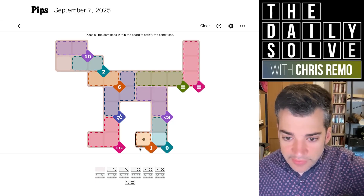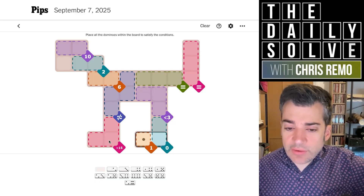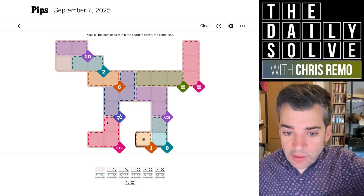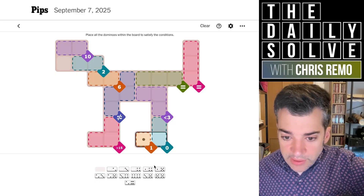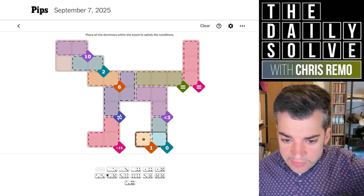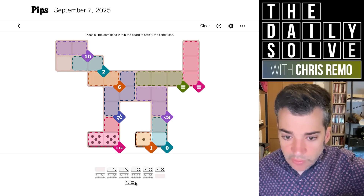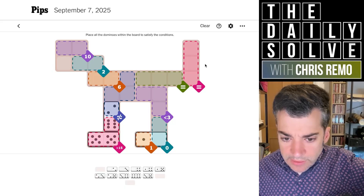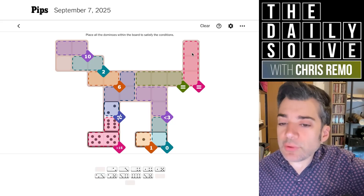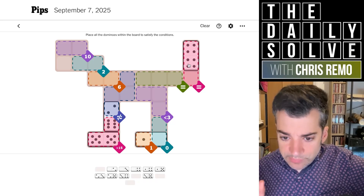We know the one and the zero go here. Sorry about this — greater than 15, I'm going to use the logic I think was accurate. Greater than 15 means 16 or more, which means the highest we can have in the top area of this region is six, so the bottom must be at least 10. We could have two fives, and I think that is still the only thing that could achieve that. And now to be greater than 15, we still need a six — we only have one six that goes here. The equivalence in the northeast corner is going to require a double domino — the double fours — I think this is all strictly necessary so far.